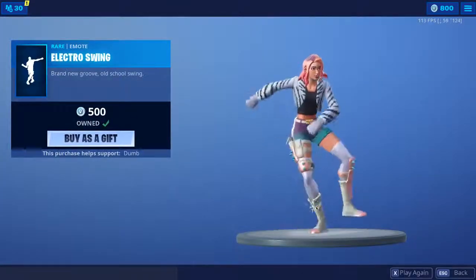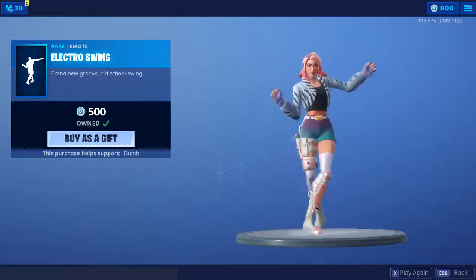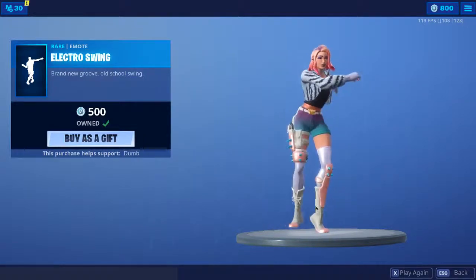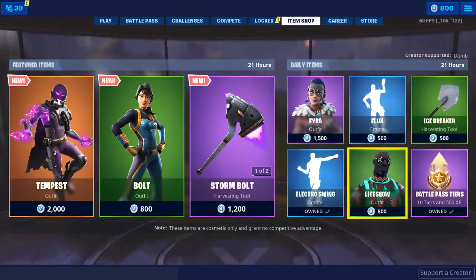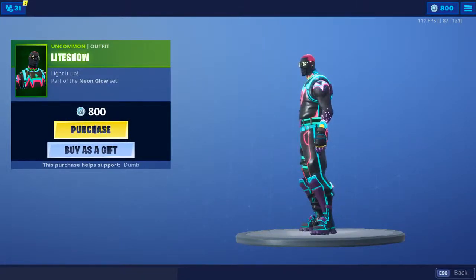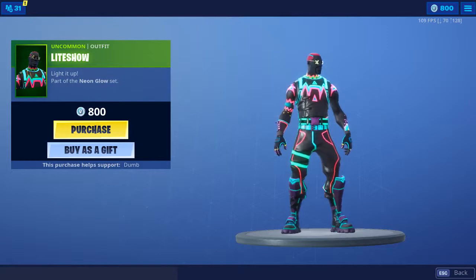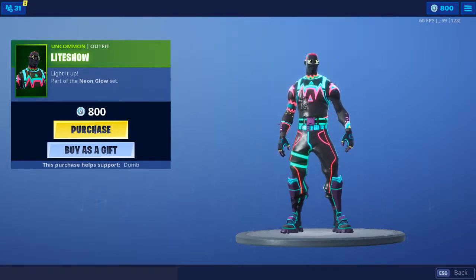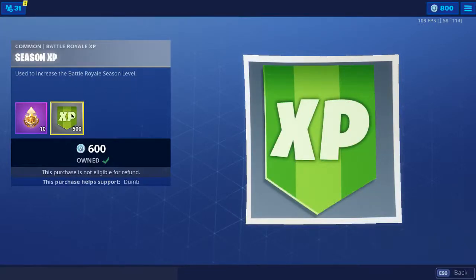Electro Storm is back — awesome emote. Light show is back as well, cool skin. The only problem with it is it's kind of obvious for your enemies to see where you are because you're glowing. And then 10 Battle Pass stars and 500 XP.